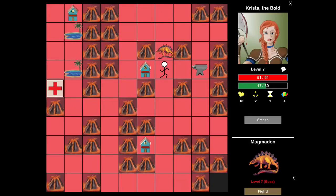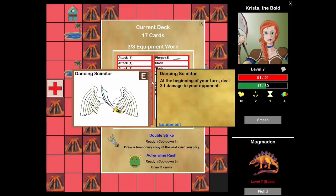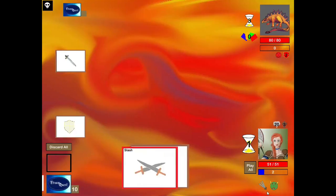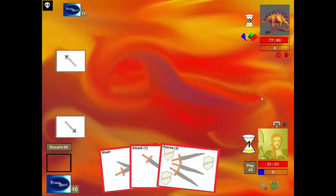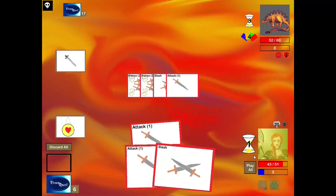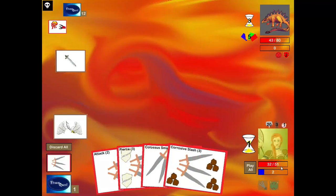Now we're going to fight the Magmadon. Do I want to unequip one of these things so I can get a second copy? I could unequip the sword and get two swords, maybe — but it's not that great. Let's equip the shield. I got the sword right away, which is nice. I think I want to copy my pierce — I'm not copying my equipment. I ended up at about the same health level but dealt more to him than to myself. We got some good stuff here — Pierce is good, Claw Smash is good, Corrosive Slash is good.